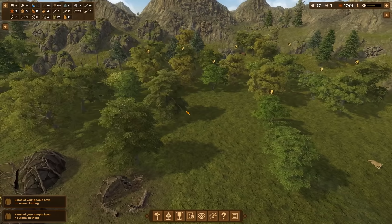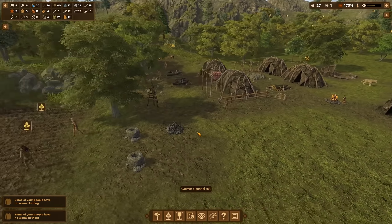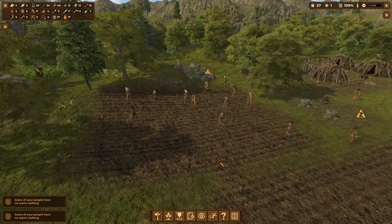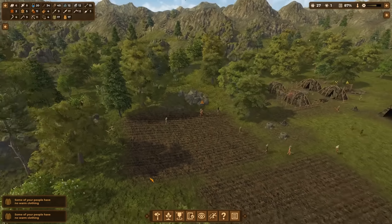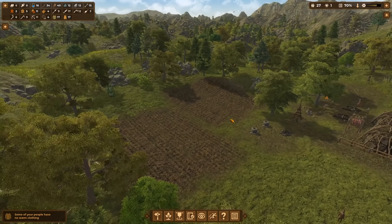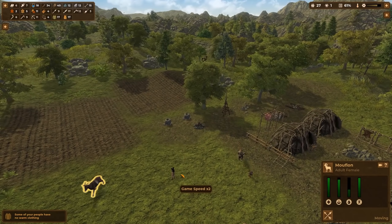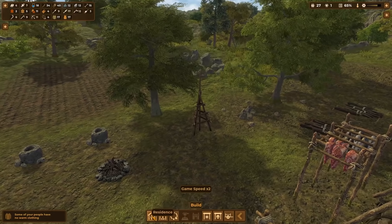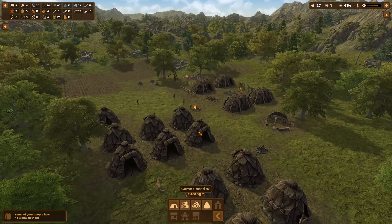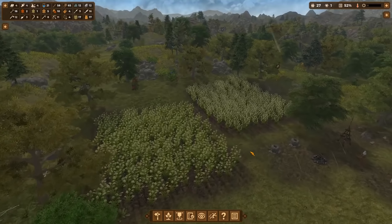Some trees can stay for shade, but I won't remove one that gives us fruits — we need to be careful there. I love how everyone is rushing to the fields and planting the crops. It's still spring so nothing is happening yet — they may need to do some watering. We probably want another haystack since we now have two types of crops. Let's place that over here.